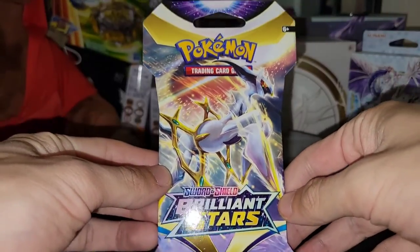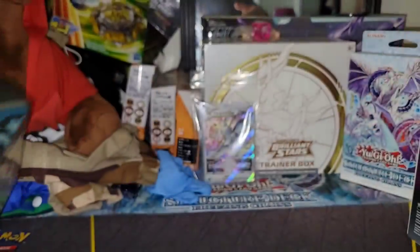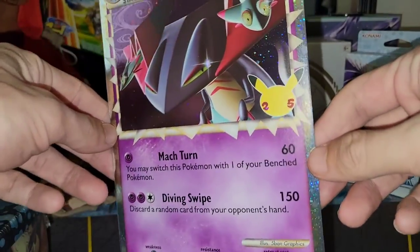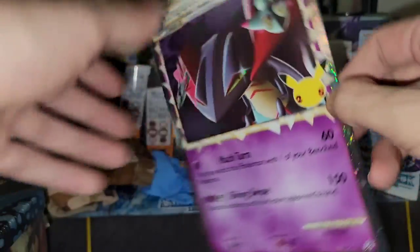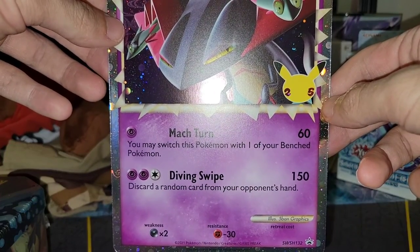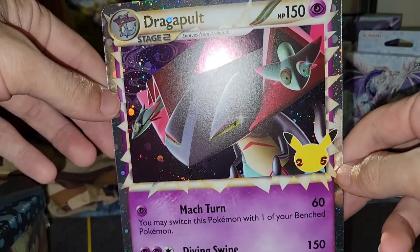We got the Brilliant Stars Booster Pack and the Vaporeon 10. So I'm gonna open this up right now. This is pretty cool — you get a Dragapult Prime card. Wow, look at the graphics on this thing. It has the Cosmic Foil on there too. Doesn't get much better than this. I bet this is worth bank. Mock Turn: 60 damage — you may switch your Pokemon with one of your bench Pokemon. Diving Swipe: 150 damage — discard a random card from your opponent's hand. Dragapult's OP. Dragapult Prime card.